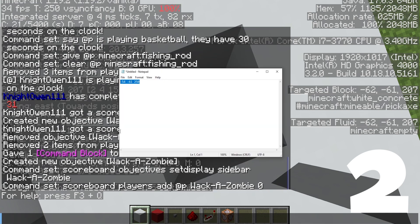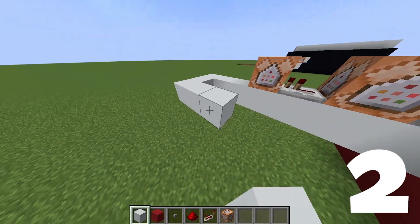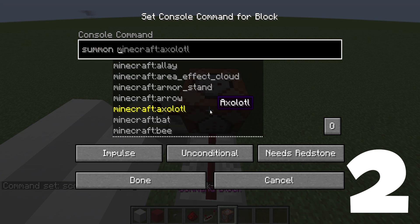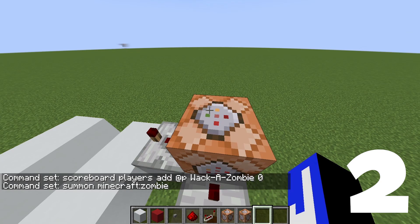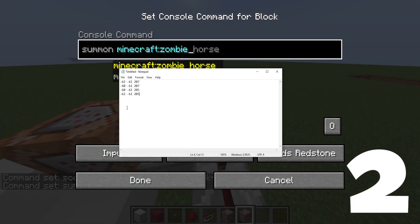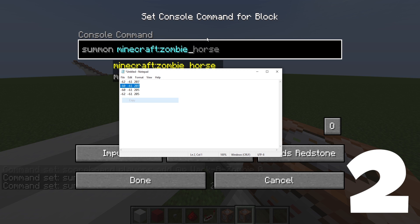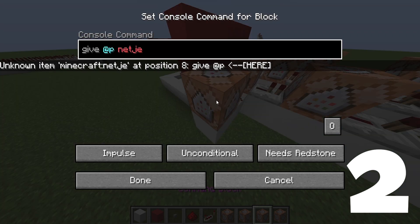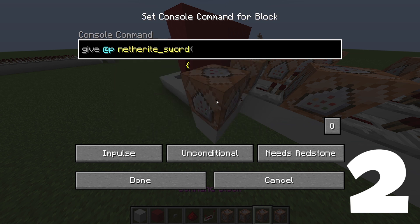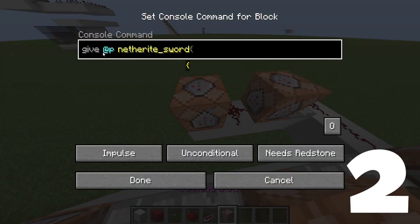So we're going to get the coordinate of every single one, and then we're just going to randomly spawn zombies. Make a little redstone track. Hold down control and press the middle scroll wheel — that clones the command block. Enter random coordinates for the zombies and set these delays to be completely random. Give them a netherite sword using /give @p netherite_sword. Set it to unconditional. Pop that in, and clear it from them at the end.